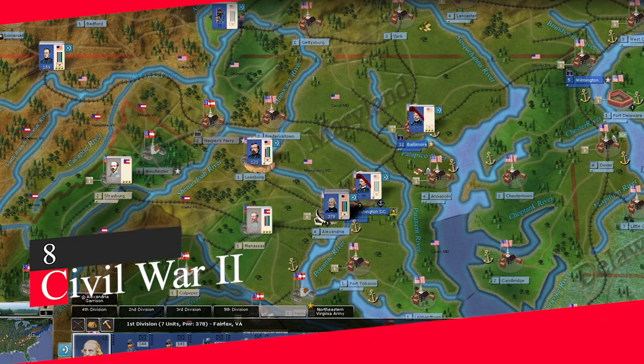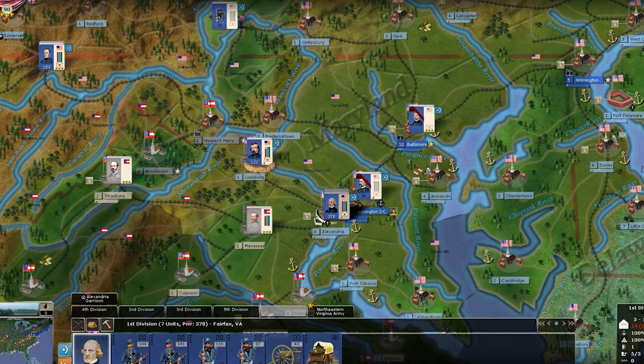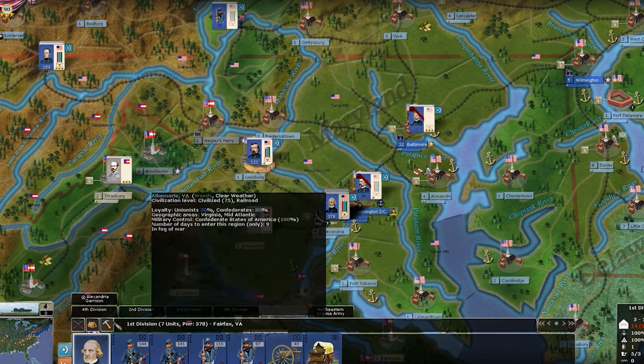Number 8: Civil War 2. Contrary to what its name seems to imply, Civil War 2 is indeed about the bloody 19th century conflict between the American Union and Confederacy. While several Civil War games accurately set up the most famous battles and people from the war, Civil War 2 succeeds in realistically implementing some of the bigger picture issues of the Civil War.